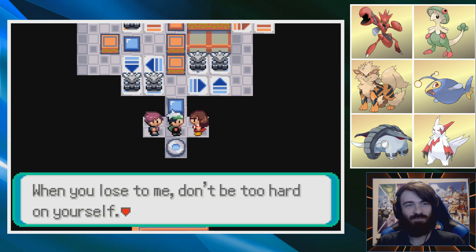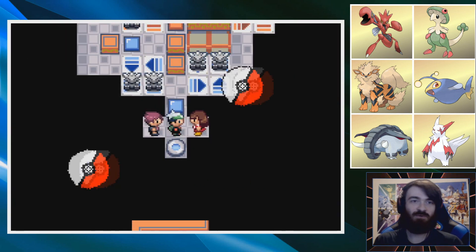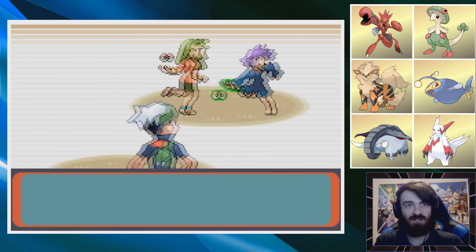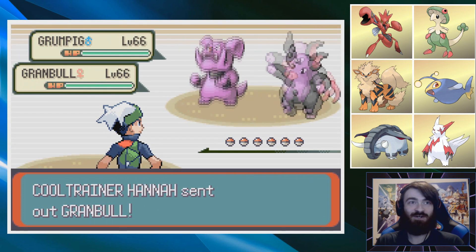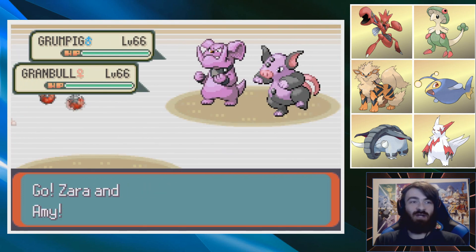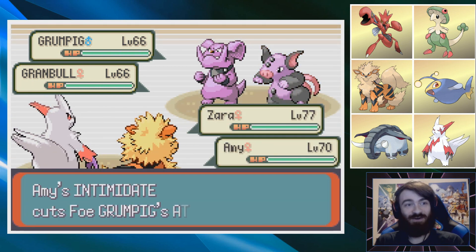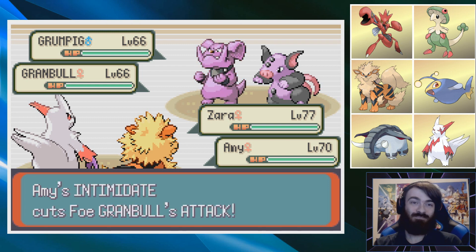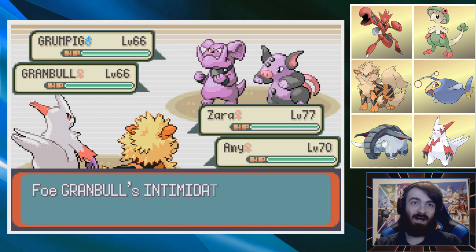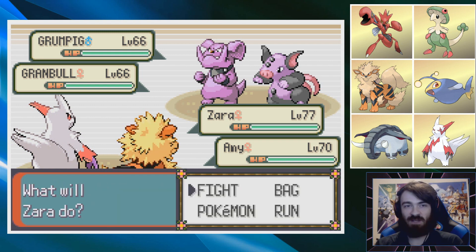One trainer is confident in their ability to levitate a Poké Ball telekinetically, and the other thinks they're too strong. They're using Arcanine against me - I don't have my own Arcanine to counter. I also didn't burn Zangoose again - that's the biggest mistake I can make. There's a good chance that Granbull clicks Earthquake - a really good chance, to the point where it's basically 100%.